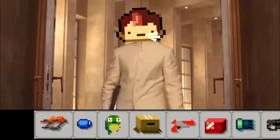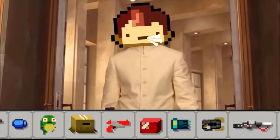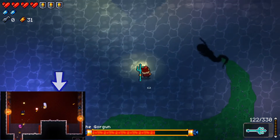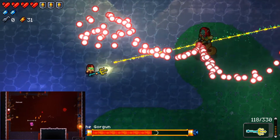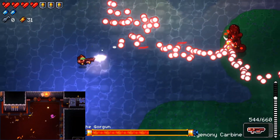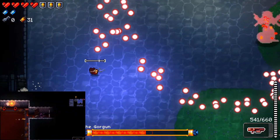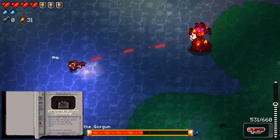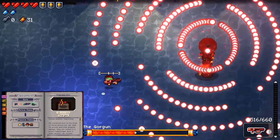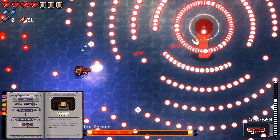If you hate roguelikes with lethal challenges and obscure secrets, then this game might not be for you. There is a local co-op feature, which my daughters and I were able to play together, and this worked well, but I was disappointed to find out that it's not online co-op. There are some workarounds the community have figured out to play online, but I would have much preferred native support. Also, there's the Ammonomicon, which lets you read about new items and gear, but sometimes it's hard to know what the item or weapon actually does.